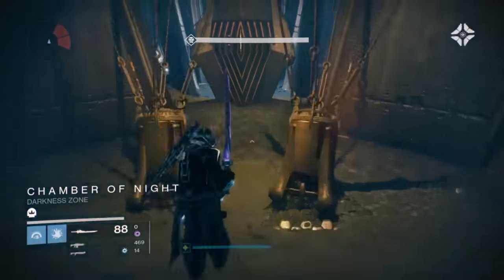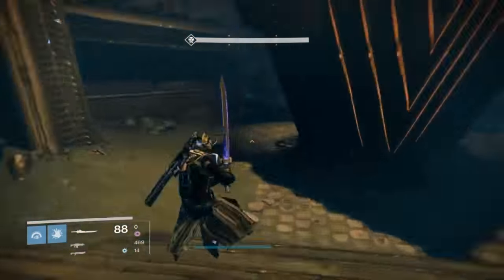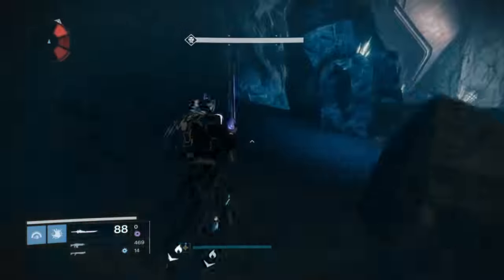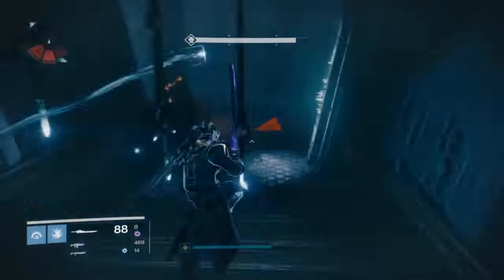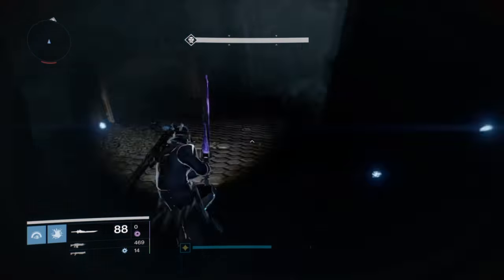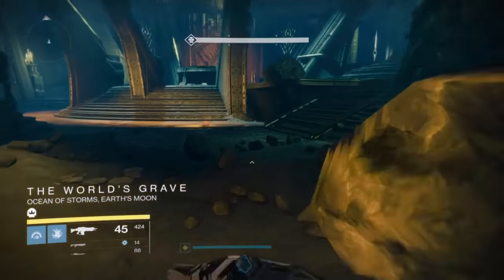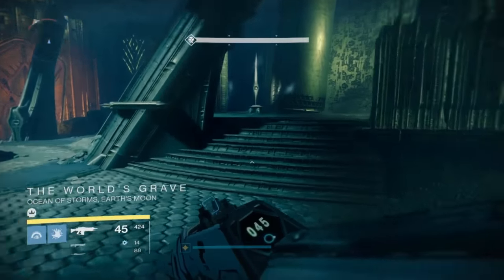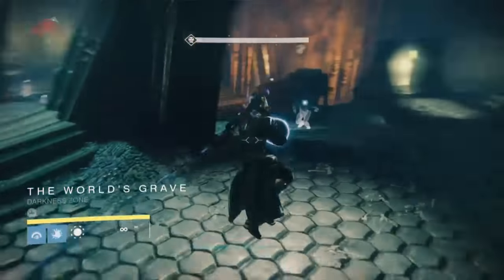Dark Drinker is my number one recommendation; Raze-Lighter would be second if you don't happen to have the Dark Drinker. Of course we're coming up on Wrath of the Machine raid, so chances are most of you already have the Dark Drinker. Now, I just want to say that before we had done a video on three-manning this, and that's basically a part of the strategy I'm using — it's all about the sword and just melting down the boss at the end.